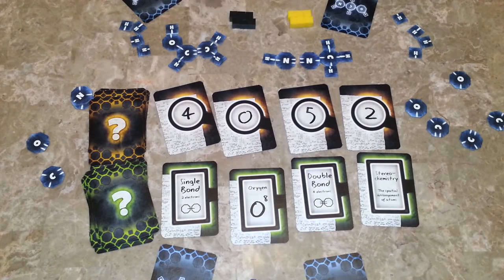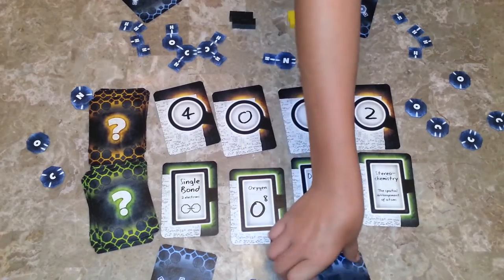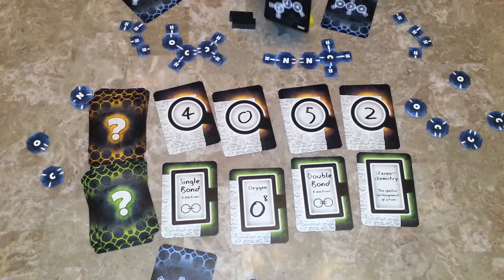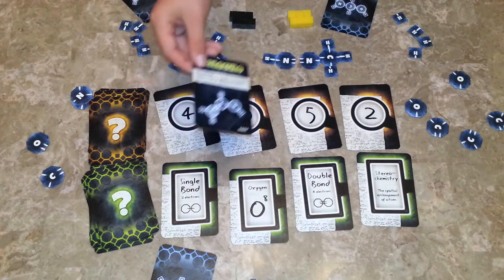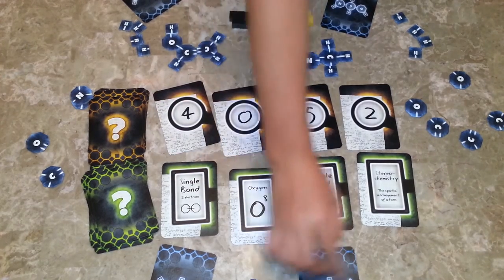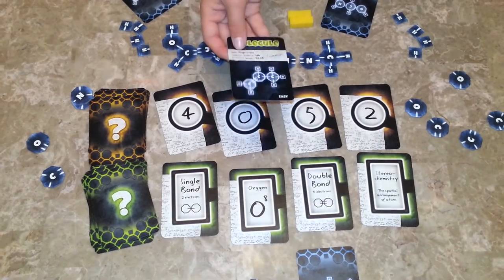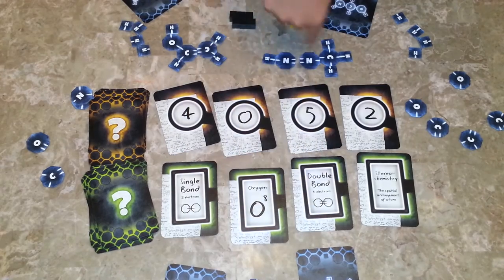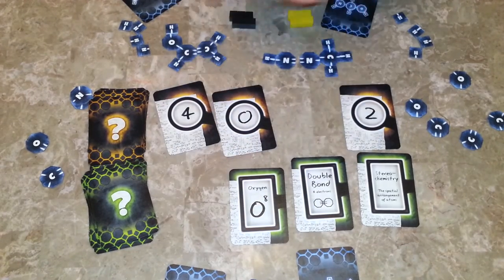The knower picks one person — usually the person farthest away from their answer — and gives only that player a clue. The knower thinks about who's farthest away. That player needs an oxygen and two carbons, so the knower tells him how many single bonds there are: one, two, three, four, five — five single bonds.